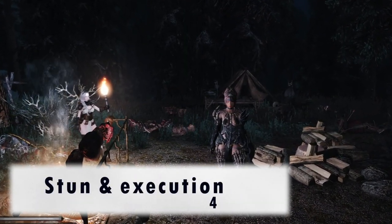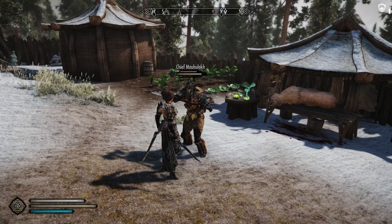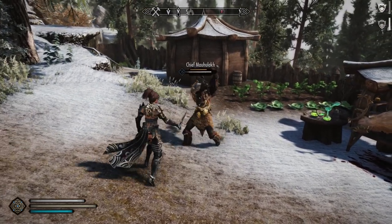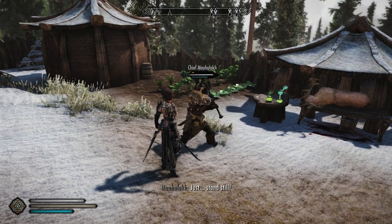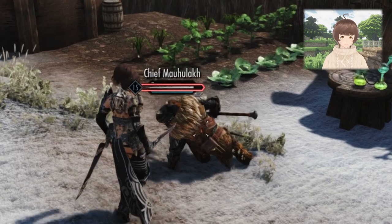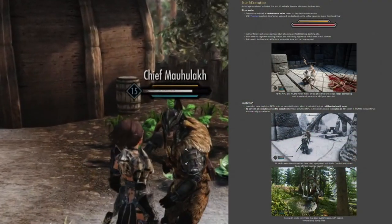Let's also bring up the stun and execution feature. If you have an external mod called TrueHUD installed, you'll be able to view an additional meter above enemies' heads — that meter is the stun meter. When it depletes to the bottom, they become unable to act and you can execute them. Ultimately, this makes defense a viable strategy, as you will deplete the enemy's stun gauge by performing timed blocks.